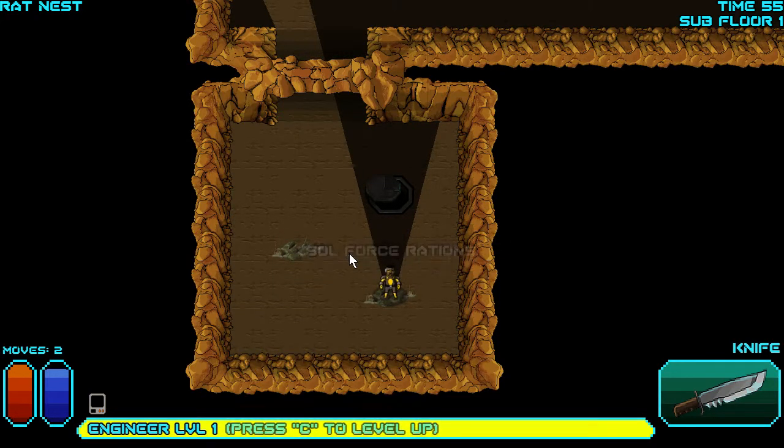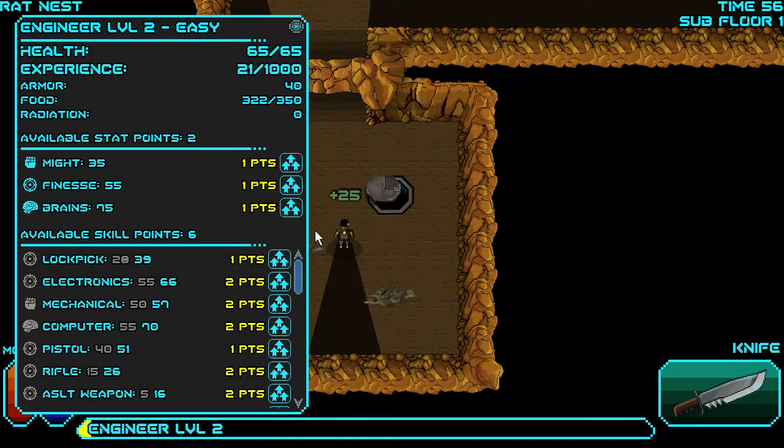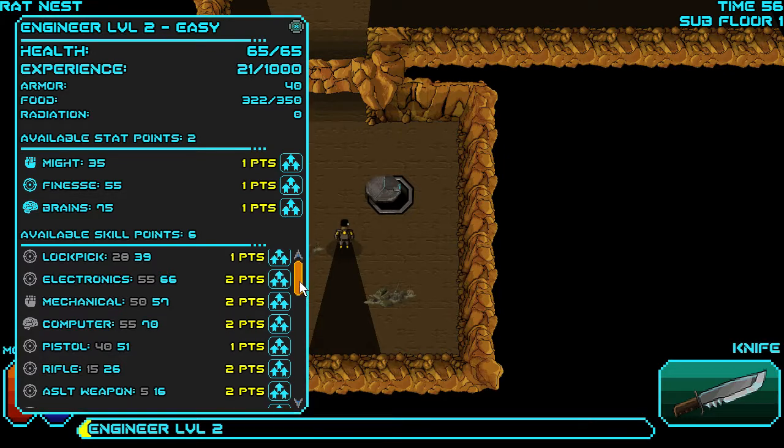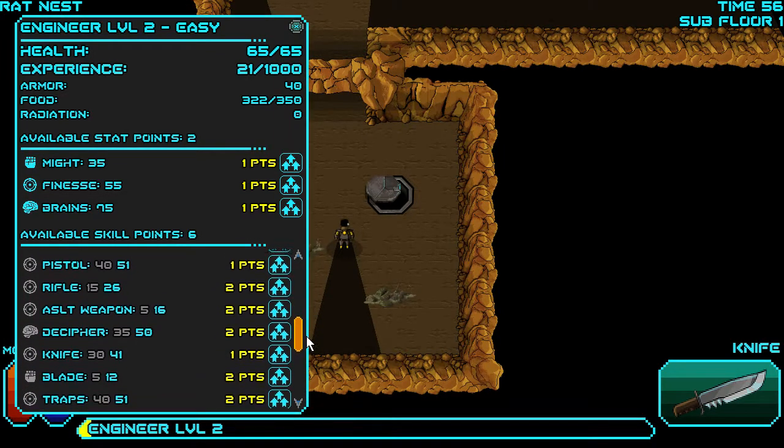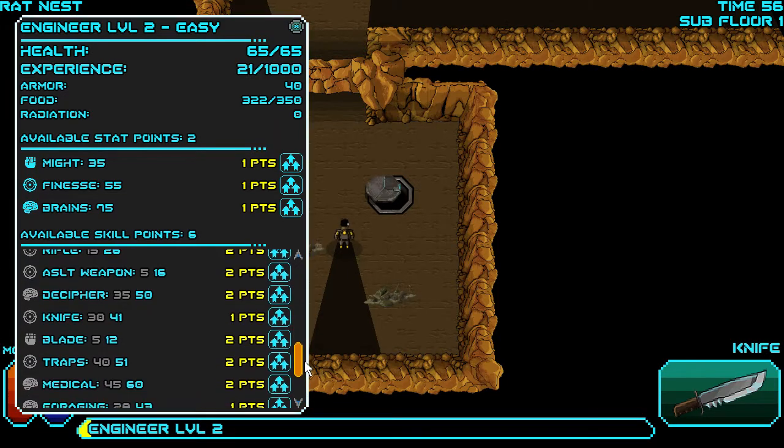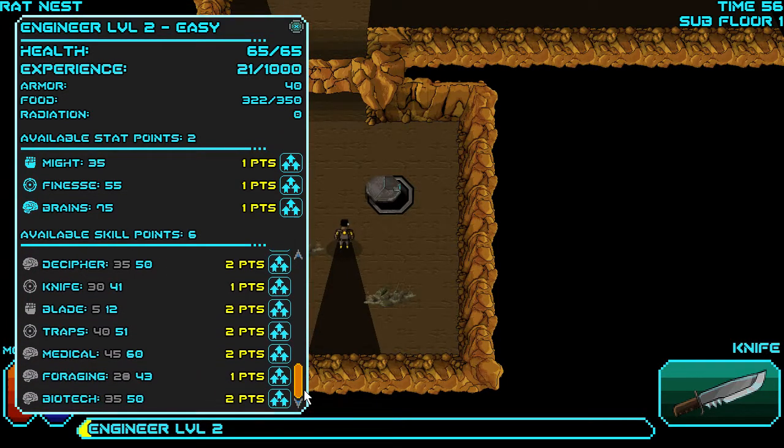Alright, level up! As you can see, you've got plenty of stats: Earth, Experience, Armour, Food, Radiation. And your most important stats are Mind, Fitness, and Brain. Plus you've got skills — you can upgrade anything: Lockpick, Electronic, Mechanical, Computer, Pistol, Rifle, Assault Weapon, Decipher, Knife, Blade, Traps, Medical, Fragging, and Biotech.